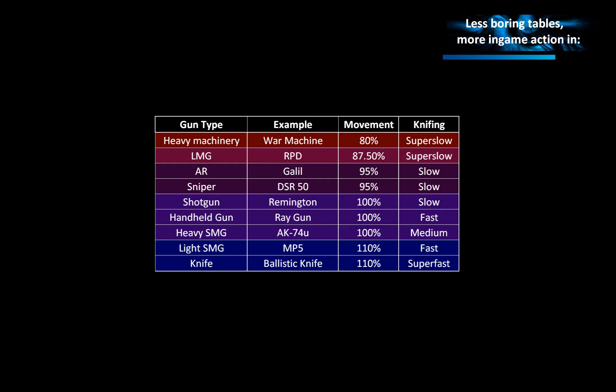For knifing, this can vary a lot within the same gun type. For example, the MTAR and the Galil are both assault rifles, but the Galil is drawn up way slower than the MTAR, and this leads to a way slower knifing speed with the Galil, as summarized in the table.